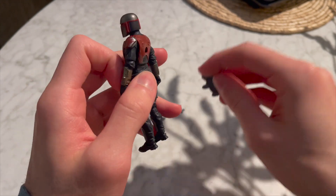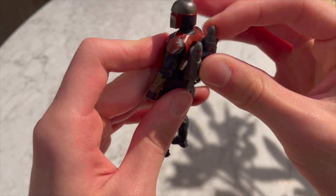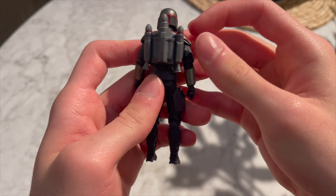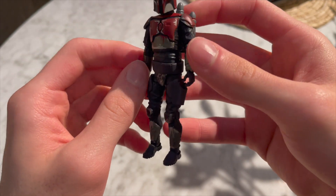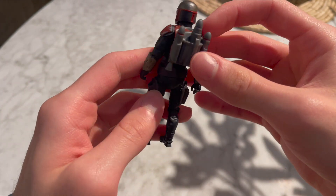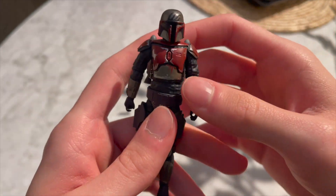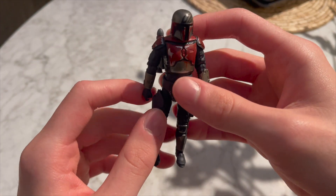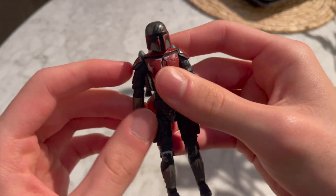The jetpack is removable, which you can go ahead and place back on. Let's get a little 360 look. Like I said, it's all red to represent Darth Maul.